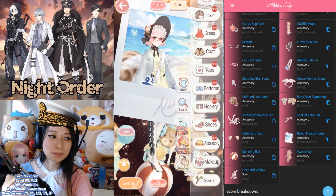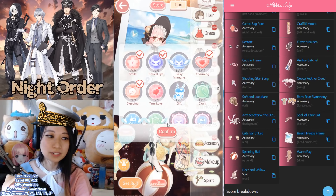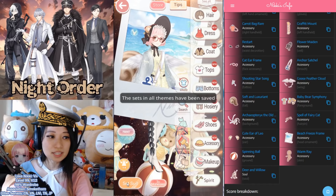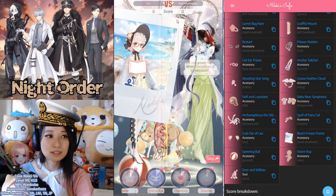Once you are done setting up your outfit, be sure to check your skills to make sure everything is in here. For me, I picked Smile, Critical Eye, Charming, and Sleep because this is going to be auto battle arena stages. Then make sure to press the Confirm button, and be sure to Set Suit — this is very, very important. If you want to test out your outfit, press the 2-Maneuver button and it's going to duke it out against a random opponent.